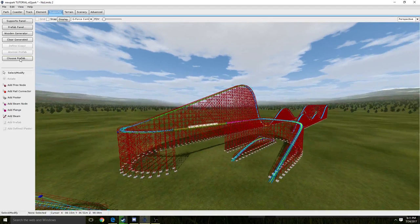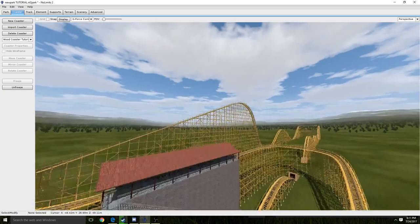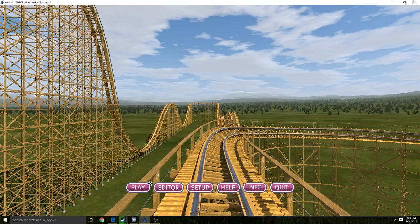So we're going to click Freeze, wait for it to load. Here we go — looks pretty good. We'll go File > Save, File > Leave Editor, Play.